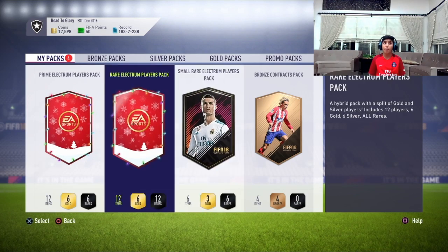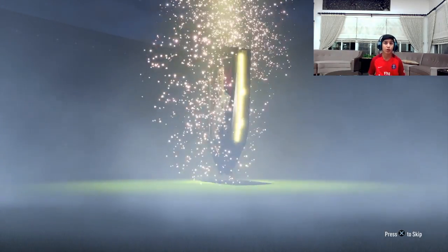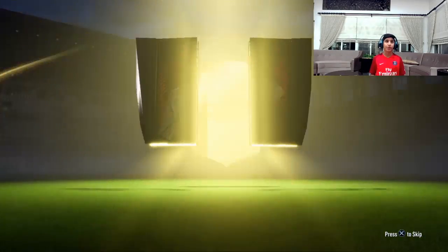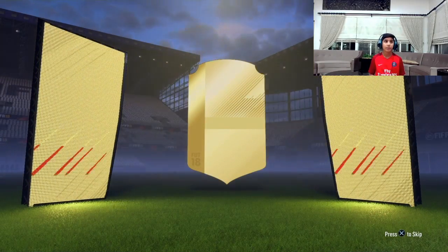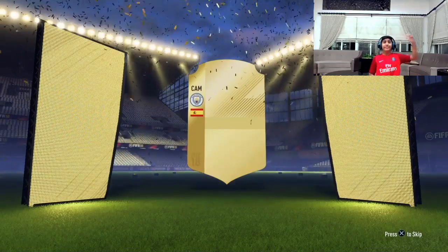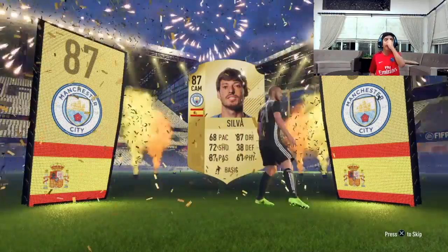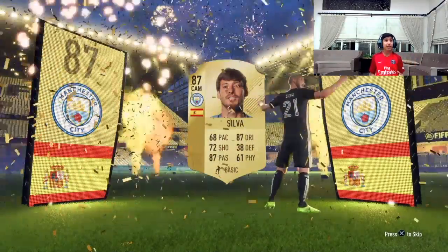Now it's time to open the small exam players pack. Let's hope it's a board or not — please, give us a board! It's a board — yes, it's a board! As you can see, we got that it's in the whole code — we got a walk-out! Oh my god, it's amazing man, it's so good!